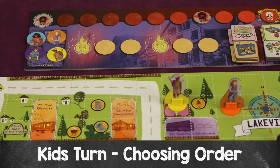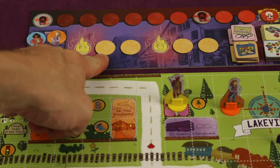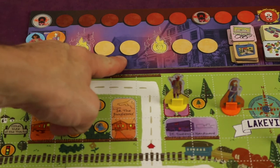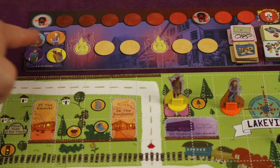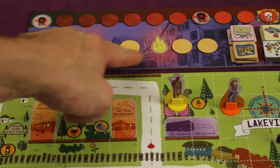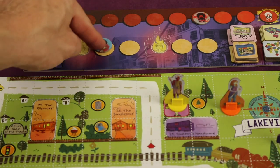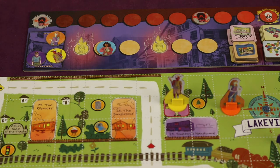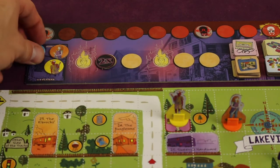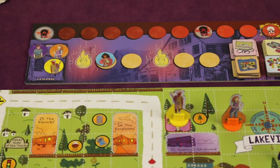Then it's the kids' turns. They get to decide who takes turns and in what order. The lost kid just took a turn, then two kids go in any order, then the lost kid takes another turn, and then the other two kids go. If playing with four players, the 2X marker means a player takes two turns in a row. Let's give one action to one of the kids.